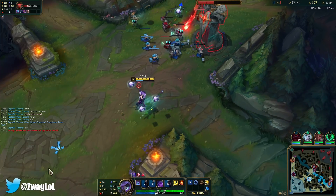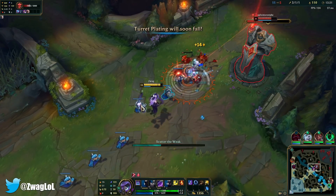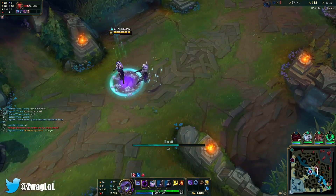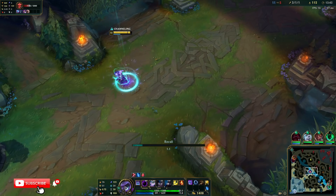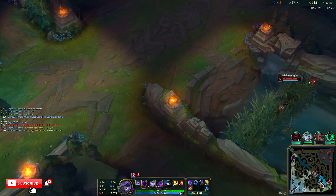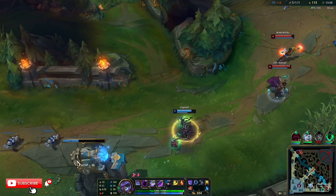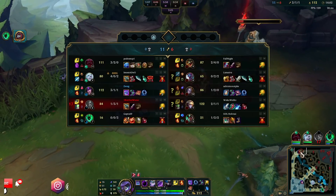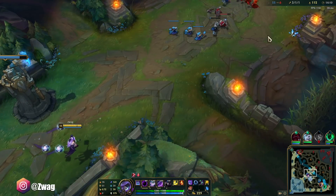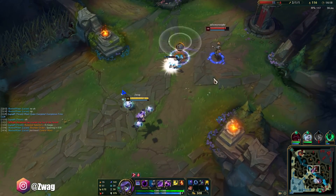We get Sorc's - she's going Liandrys. Then Cosmic Drive. It seems like we have good damage, I don't need to go right into a Death Cap. Let's grab Sorc's Shoes and a book. Moonstone Karma. I don't know what Mythic Trundle's gonna go - maybe Gore Drinker. I bet we can one-shot her with a stun.